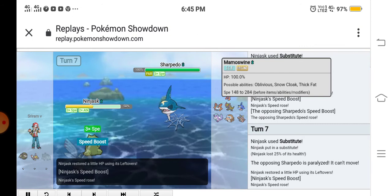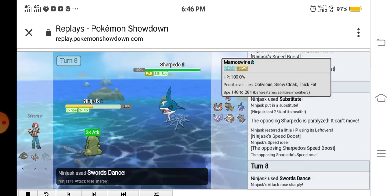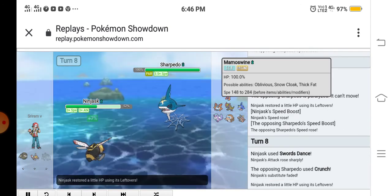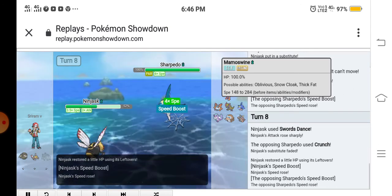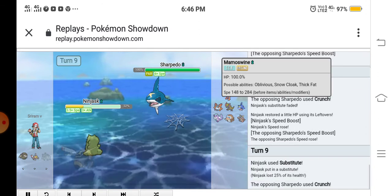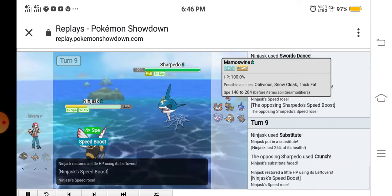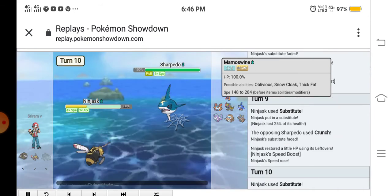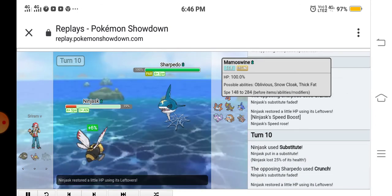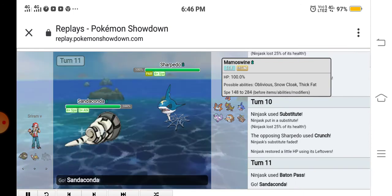He got a Speed Boost but he was paralyzed for about six turns. I used Crunch, then I used Substitute again, and eventually used Baton Pass out to Sandaconda. He used Crunch — he's taken so much damage at this point.